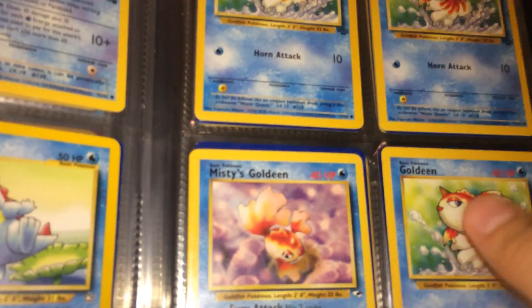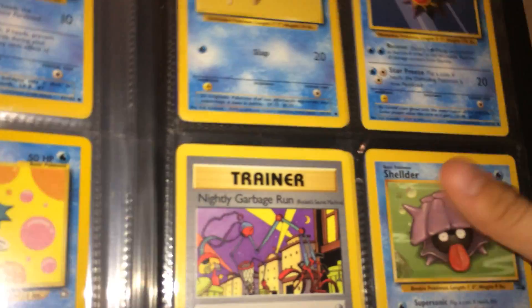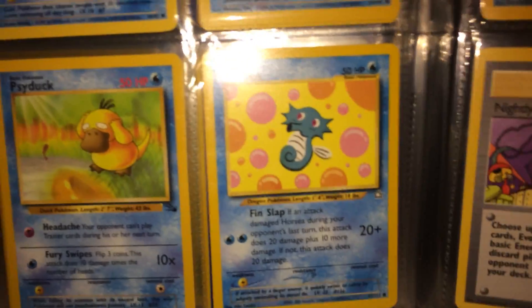We got a Persian, Omni-Knight, Magikarp, a Totodile, and I have a whole page of Goldeen's right here. Two more pages left — we have Squirtle, Squirtle, a Psyduck, a Horsea, a Staryu, a Starmie, a Nightly Garbage Run, and a Shelter.